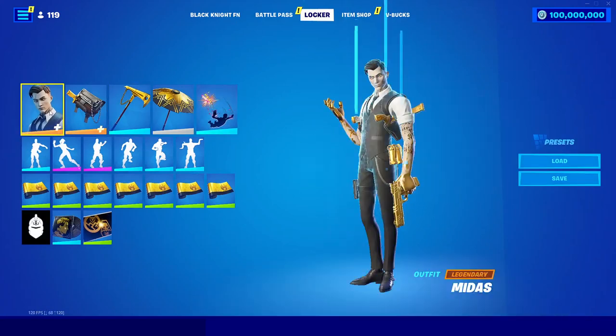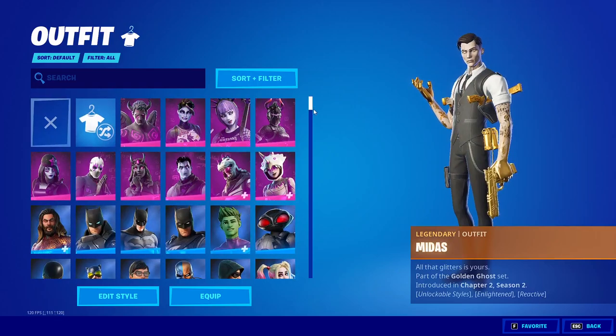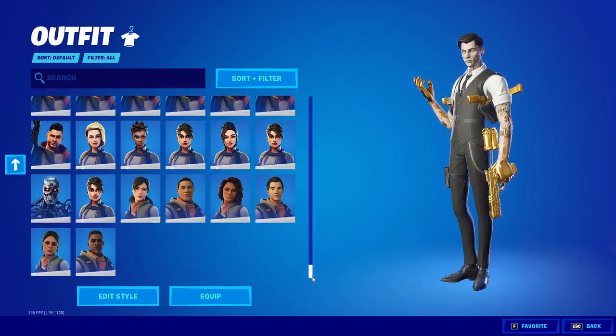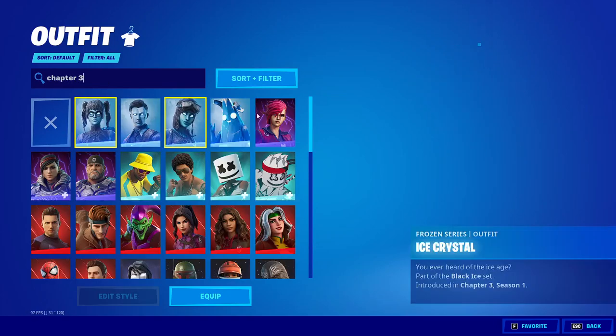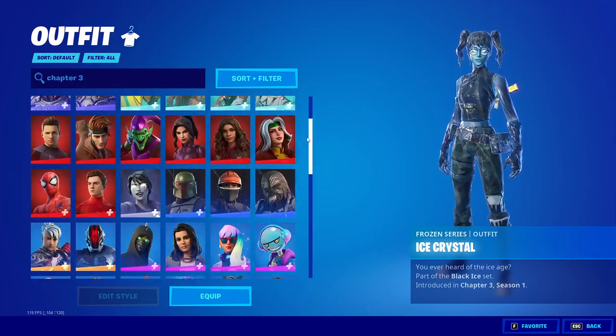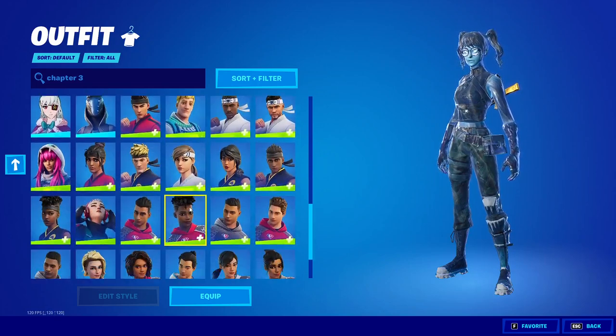You can also go in here and change your skin. You'll see that you have all the skins in the entire game. And if you want to get specifically the Chapter 3 skins, just search up 'Chapter 3,' and this will give you all the Chapter 3 Season 1 skins, including the ones from the Battle Pass and some that might be unreleased. You can choose any of these skins that you want.